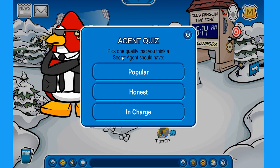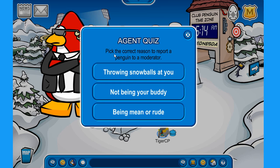Click 'Yes'. Next, pick one quality that you think a secret agent should have — select 'Honest'. Then pick the correct reason to report a penguin to a moderator — select 'Being mean or rude'.